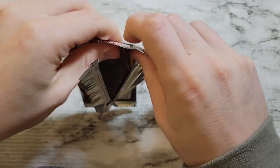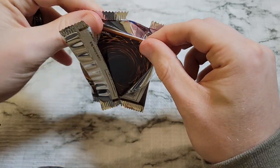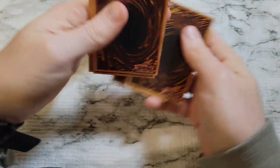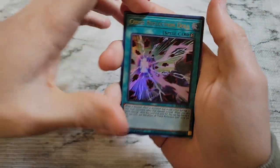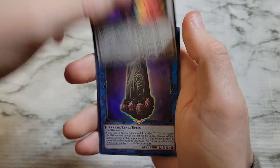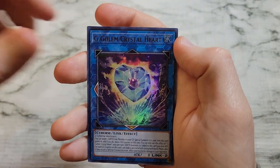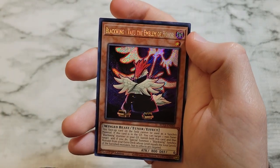Alright, first challenge is always getting the packs open — that's one of our biggest challenges here on the channel. We got Curse Reflection Doll, Blackwing Full Armor Master, G Golem Supplement, G Golem Crystal Heart, and Blackwing Vayu the Emblem of Honor.